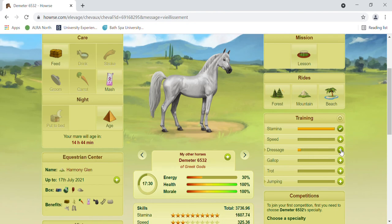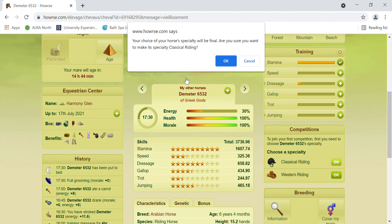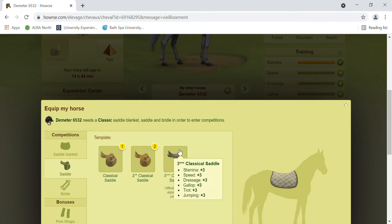If you're feeling lucky, you can also enter your horse into competitions at this point, purely because while they're training they can still get wins. For my Arabian, I've looked at the top Arabians and they specialize in classical riding, so I'm going to specialize my horse in classical riding too. It suits the equestrian center I'm using because all the required tack is provided for me.